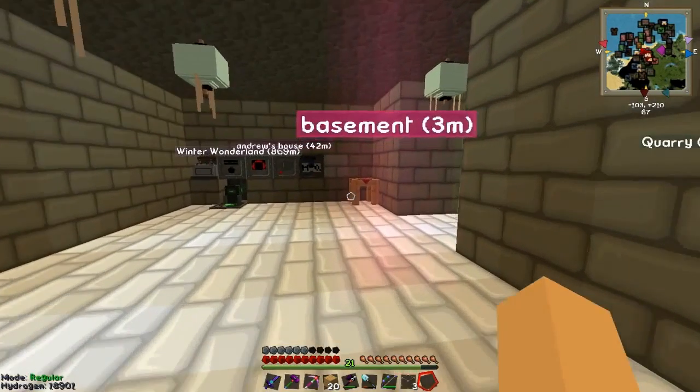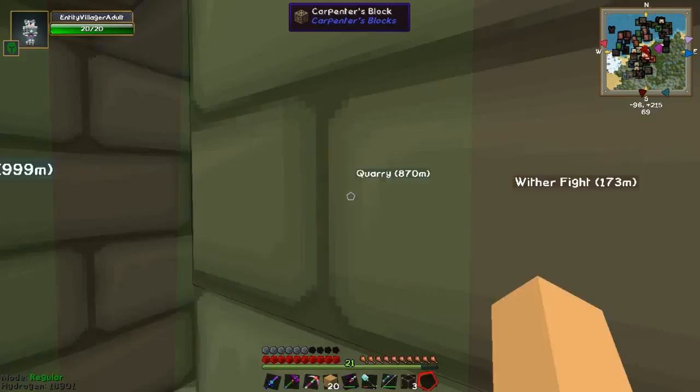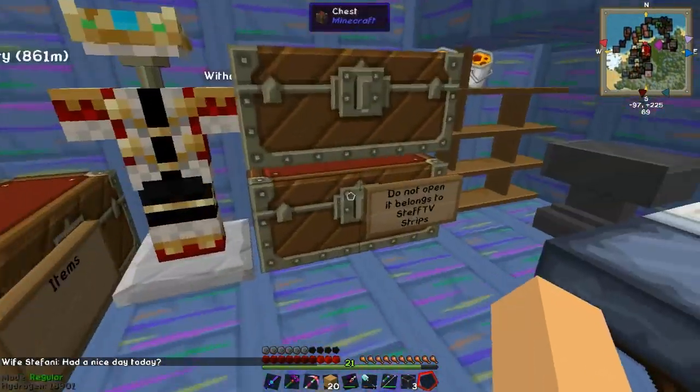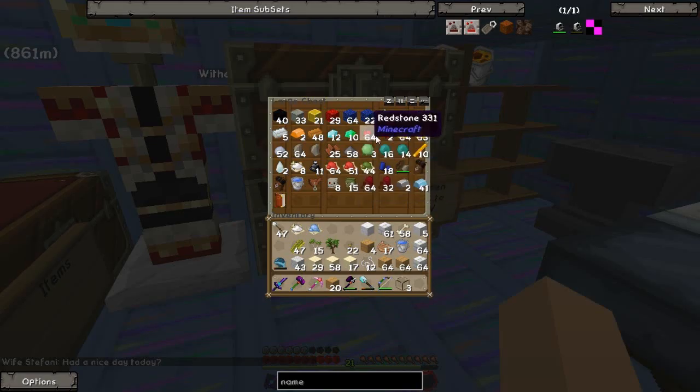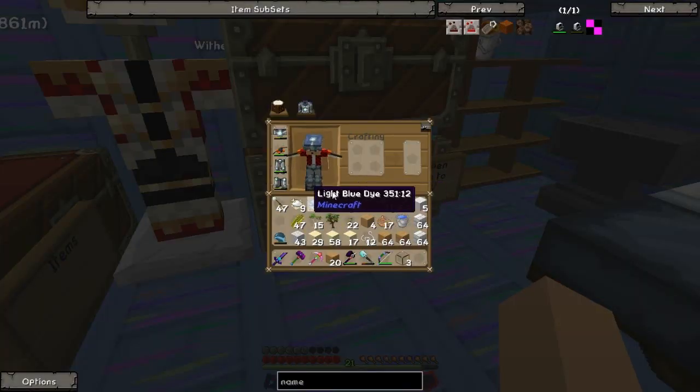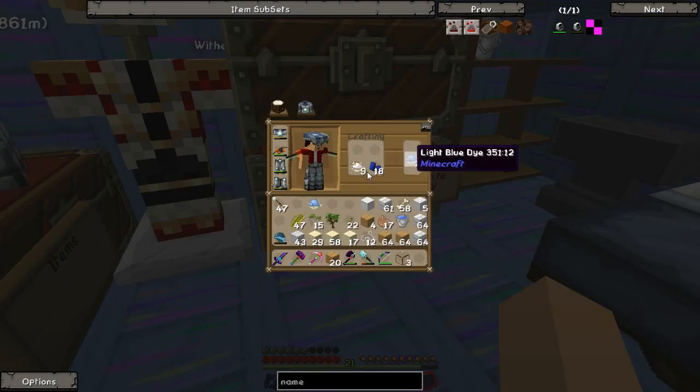I'm going to put some more sand into it. Come here and make some light blue dye — we're going to need this. And bone meal. Mix them together and we have light blue dye.